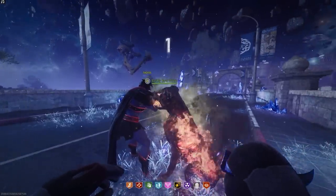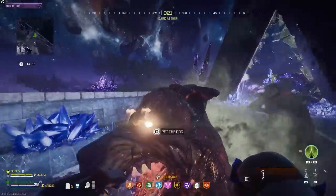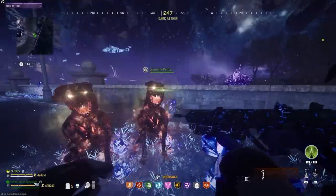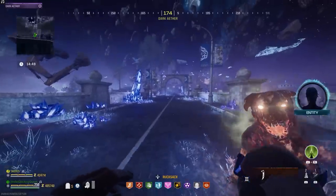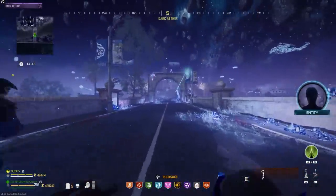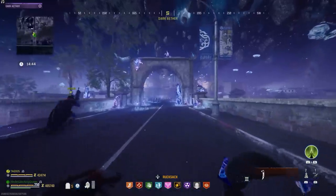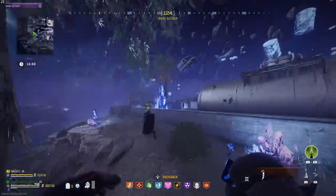Season 1 of Modern Warfare 3 Zombies just released, and within this update they've given us access to 3 new areas within the Dark Aether. And if you've had a tombstone that you've been using on the main map to replenish your money and duplicate items, when you enter the Dark Aether, that tombstone goes away. So you lose everything — all your money and all your stuff.